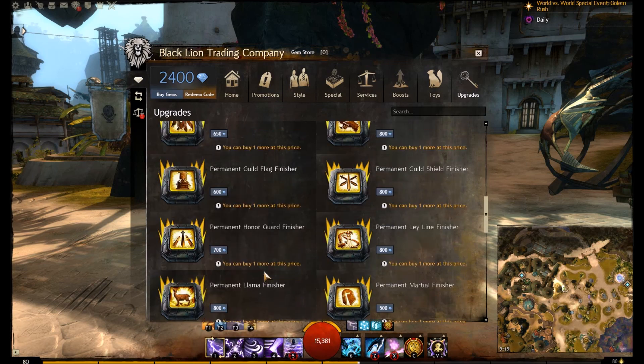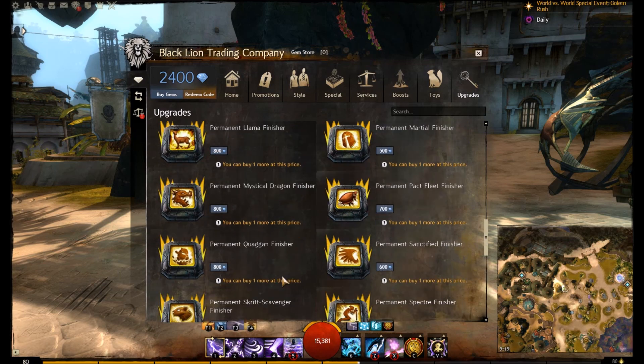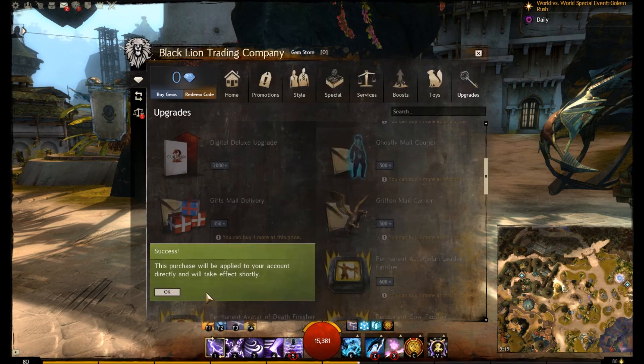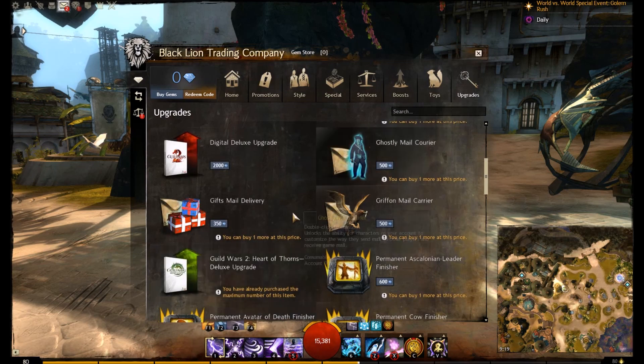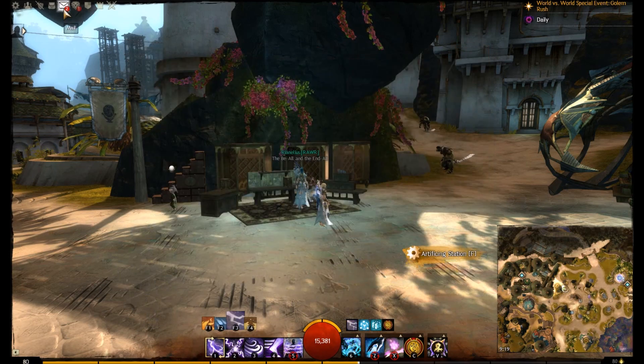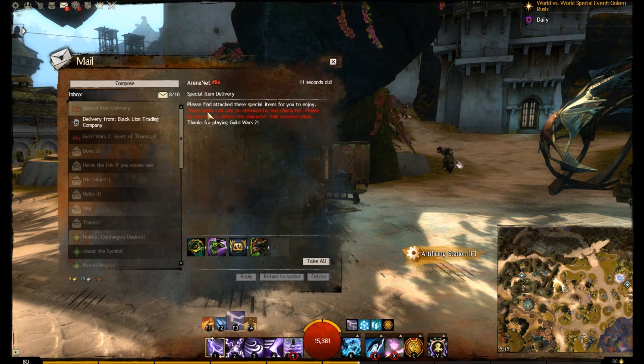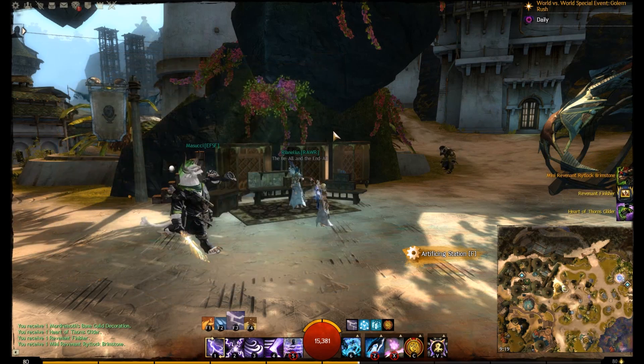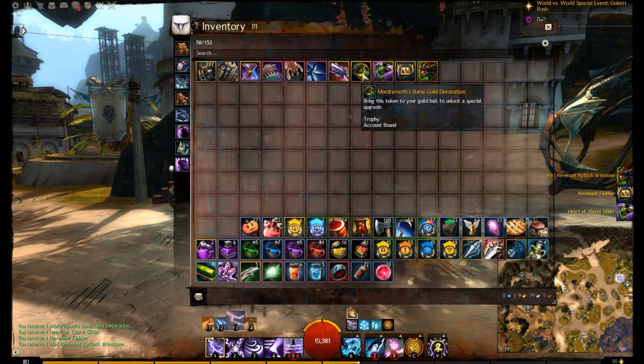I wanted to show you what you actually get for your gems. We've bought it — and you'll see we've received two mail items. One of the mails you won't realize is an empty one, but we'll come to that. So there we go: we've received our mini Ritlock Brimstone the Revenant, the Revenant finisher, the Heart of Thorns glider, the guild hall decoration, and the character slot has been added to our account.